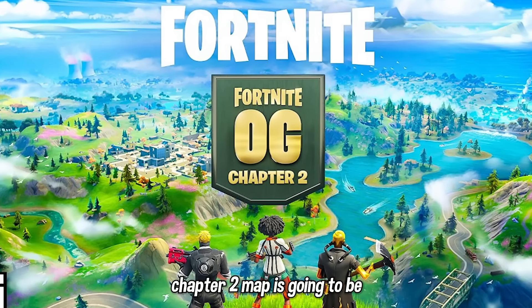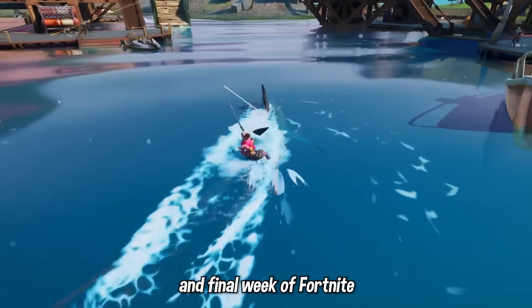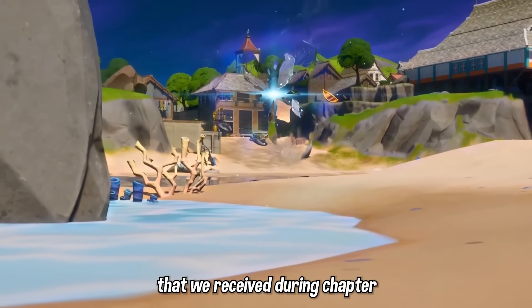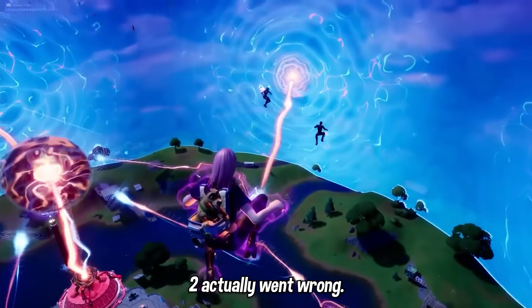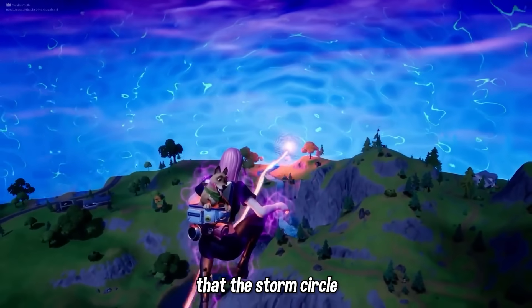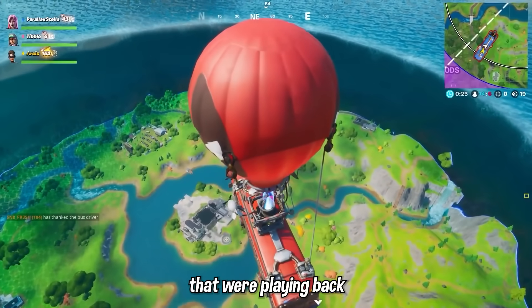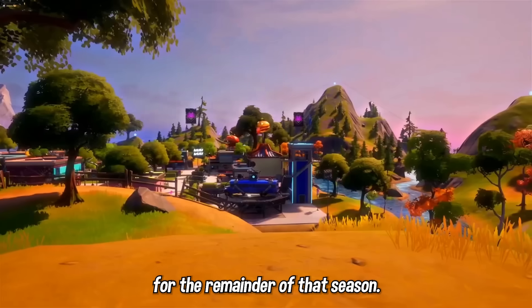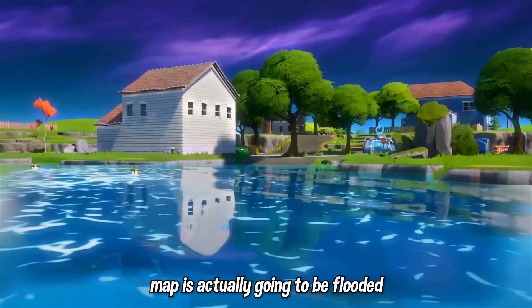The OG Chapter 2 map will be very similar to the original map changes, so we should expect the event to take place at the same location. For Week 4, the final week of Fortnite OG Chapter 2, it's going to follow all the map changes from Chapter 2 Season 3, which was one of the most drastic map changes ever. This was mainly due to Midas' device event going wrong — his plan was to stop the storm from closing in, but something malfunctioned and it inversed the storm with the ocean, literally turning the zone into water. That's why the Chapter 2 Season 3 map and the final stage of OG Chapter 2's map will be flooded with water.